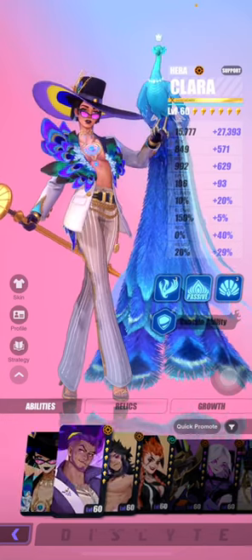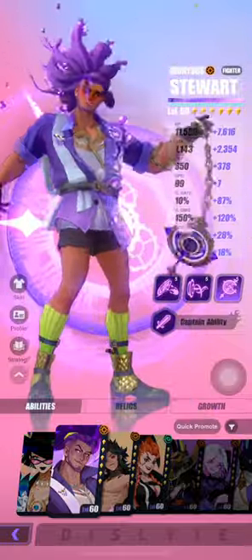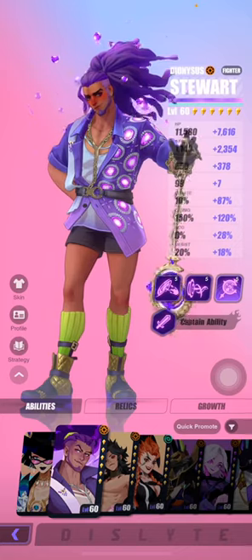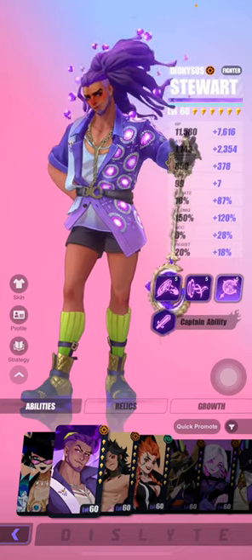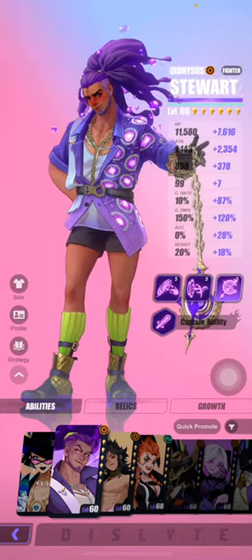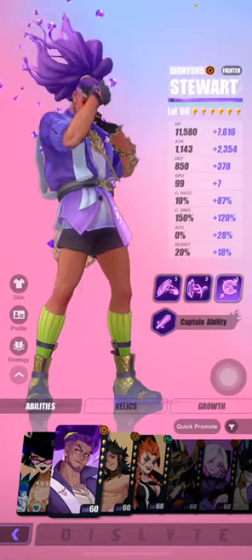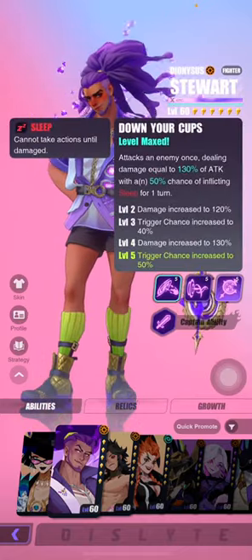So let's not waste any time. Steward is basically a four-star Inferno esper, and the fact that he's an Inferno esper means that he's going to be exceptionally useful in stuff like Chronos and Epep. So let's take a look at Steward's skill set.